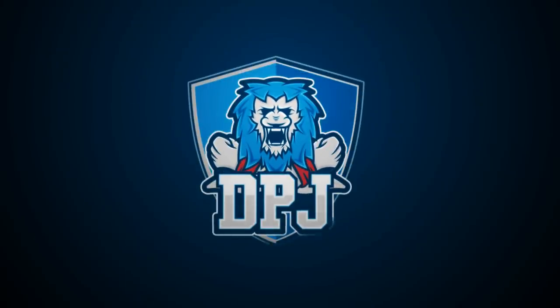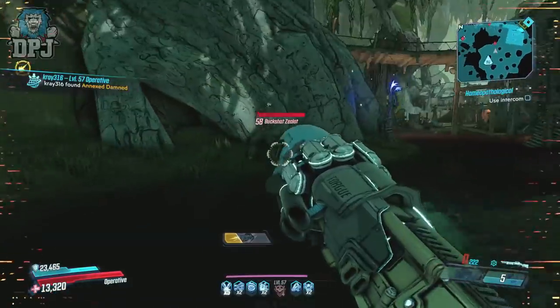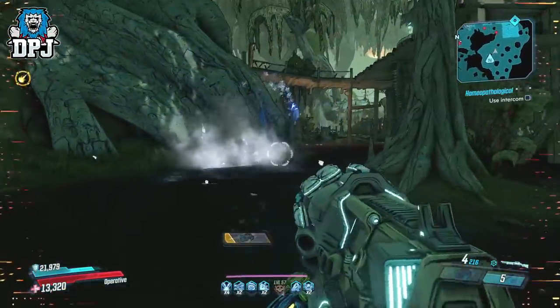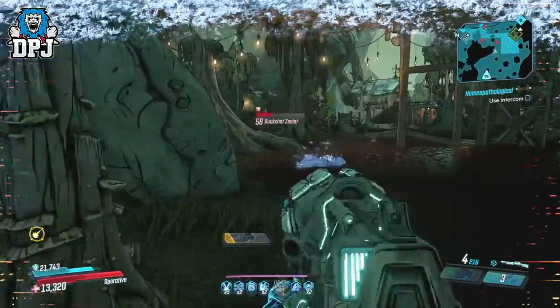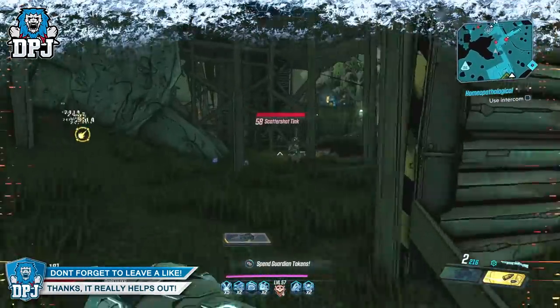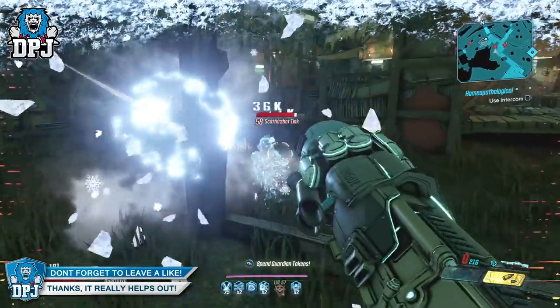Today we take a look at a weapon which received a buff within the April 2nd patch. The weapon is called the Tig's Boom, and it drops meteors on your enemies. My name is DPJ and today I bring you another BL3 video. If you enjoy it, leaving a like really helps me out, and subscribe if you want to see more.